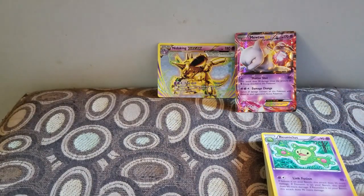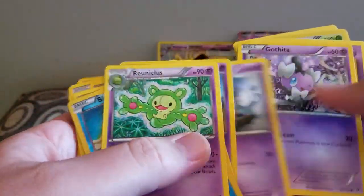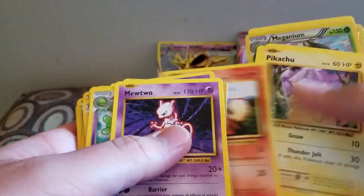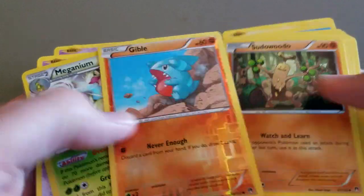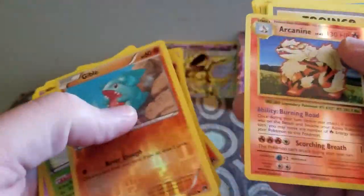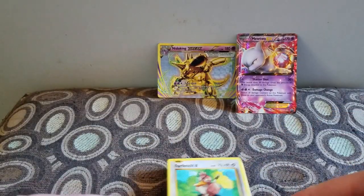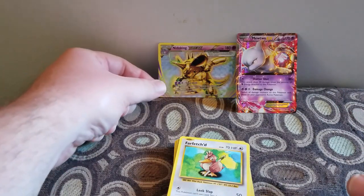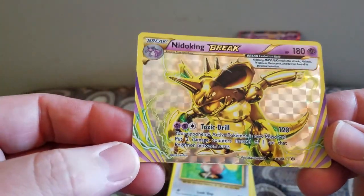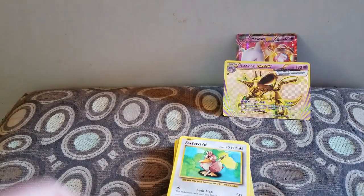So we got these two, and we got that Nidoking Break, we got Mewtwo, an Arcanine and a Farfetch'd. Pretty cool box! Thanks for watching, thanks for all the support. Make sure you leave a comment, let me know what you think, let me know how I did — because I think I did alright. This looks pretty cool. Worst case scenario, it looks cool. So hit that subscribe, comment, like, all that great stuff. Have a good one.